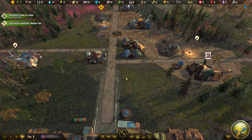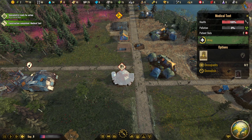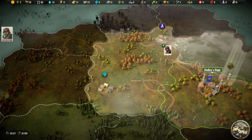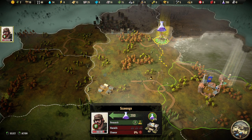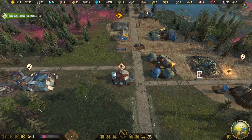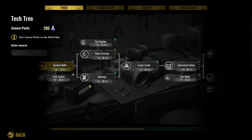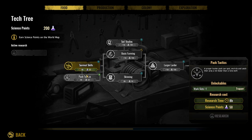The medical tent is up and running — no one is injured right now, so let's send the specialist out. Heading for science — 200 science to collect. Looking at our research options: Survival Skills gives Fishing Hut and Trapper +200%, which is really good. Another option is Trapper. I think Basic Farming is the way we have to go, so let's do Survivor Skills first.